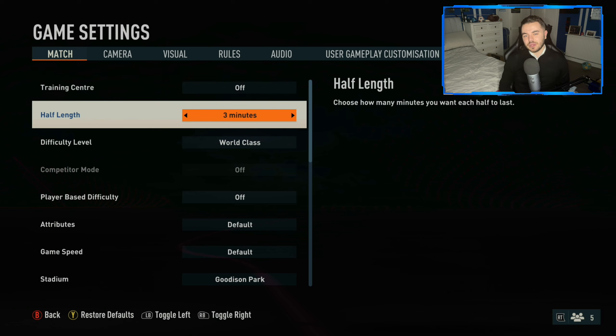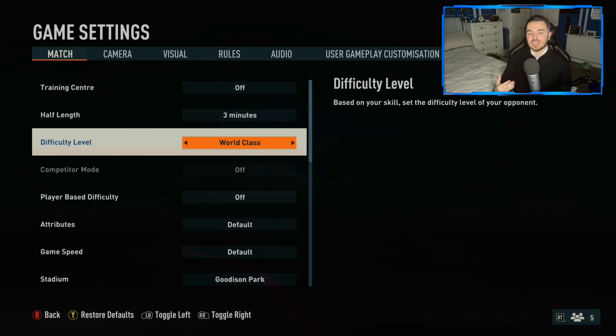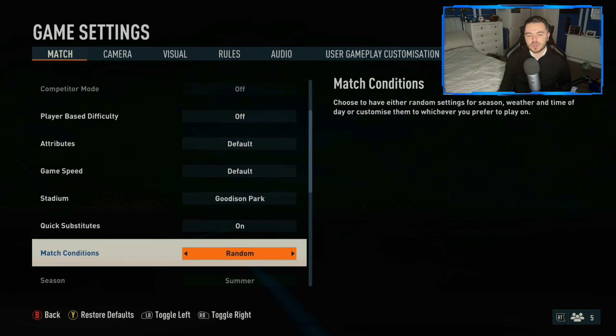We're just going to go into a kickoff game and see what they're like. The half length is actually on three minutes, which is something I've never ever tried before — something completely new for me. He says difficulty level on World Class is the best way to go, and I actually agree with that. In FIFA 23, World Class is a little bit more challenging because the AI plays more realistically — they're more willing to cross the ball in, whereas on Legendary it's just constantly passing it across the face of goal where they will be unmarked.